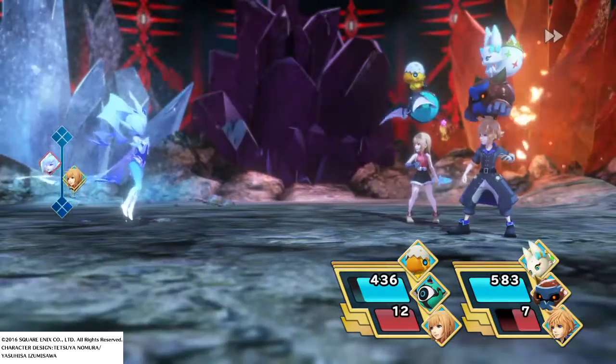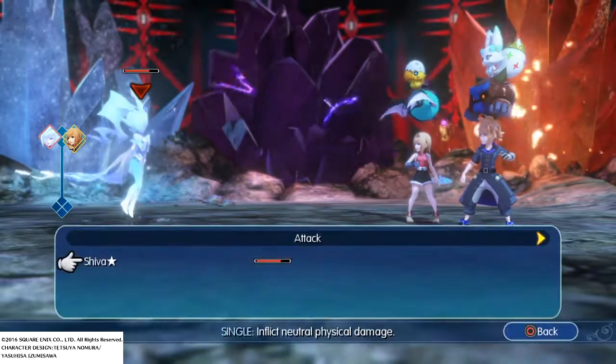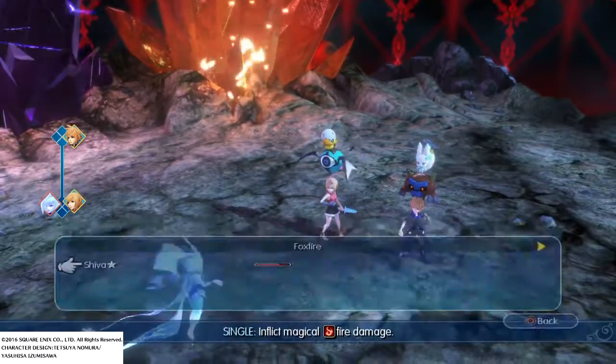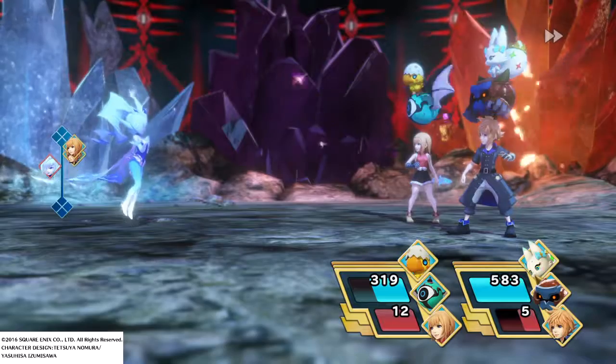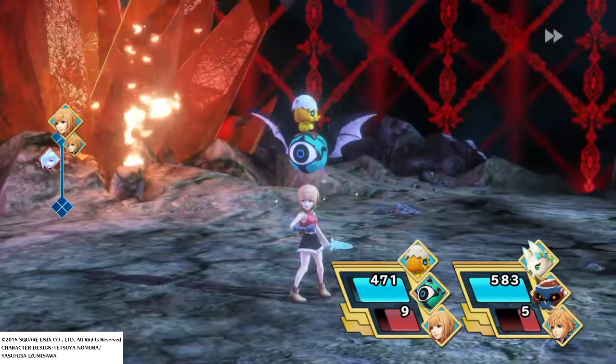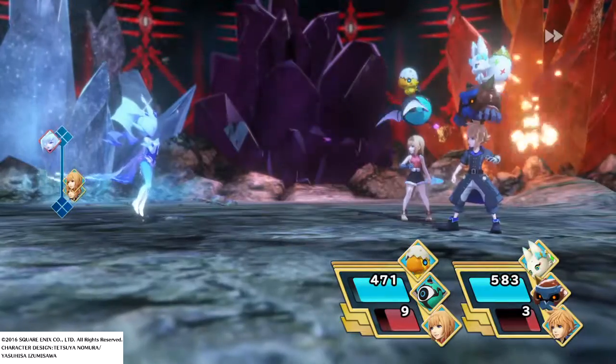If you can get another mirage with a fire ability at this point, use that too. You can do this fight without having two of them. Just be careful — whenever you're under 300 HP should be fine. Just keep using Foxfire and opening up attacks.